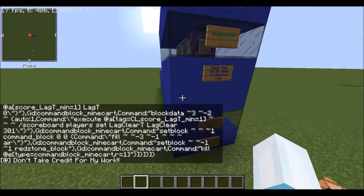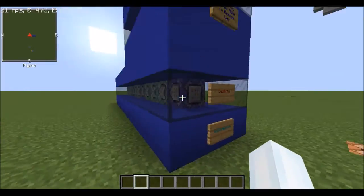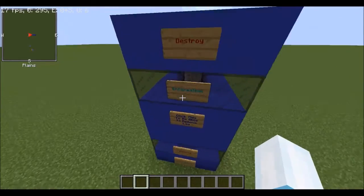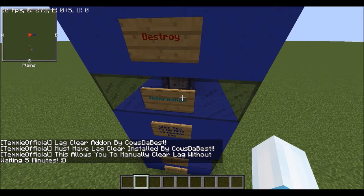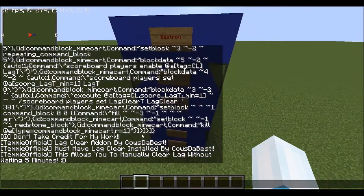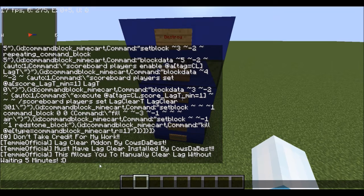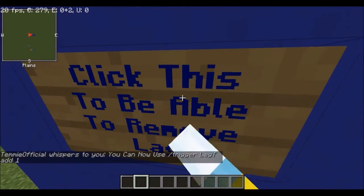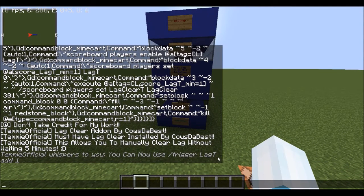It looks exactly the same — don't worry, it's not exactly the same. If you want to see the showcase for this, see the last video. Click the information: lag clear add-on by cows to best. Must have lag clear installed by cows to best. This allows you to manually clear lag without waiting five minutes. You see the sign — click it to be able to remove lag, and it'll whisper to you: you can now use trigger lag, add one.